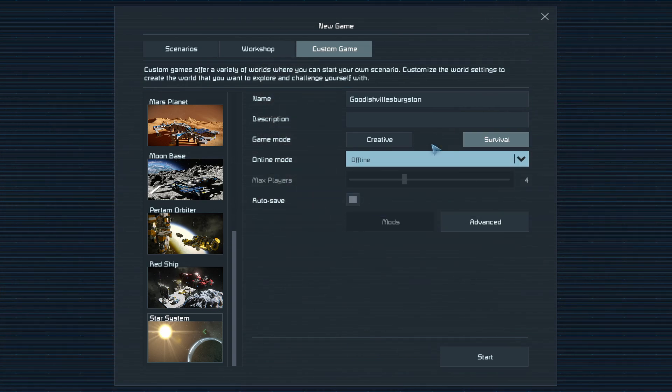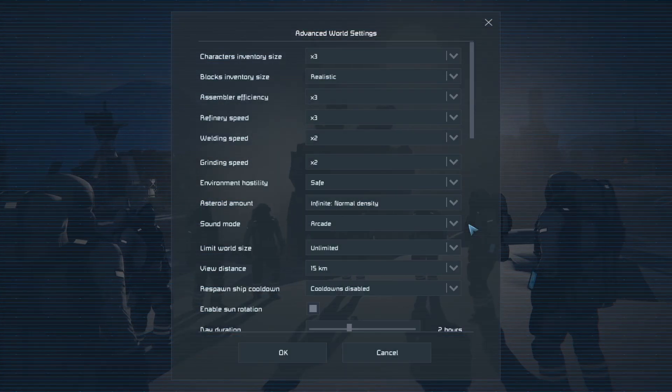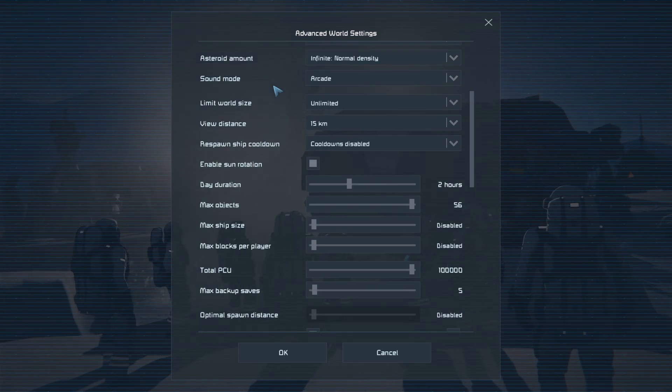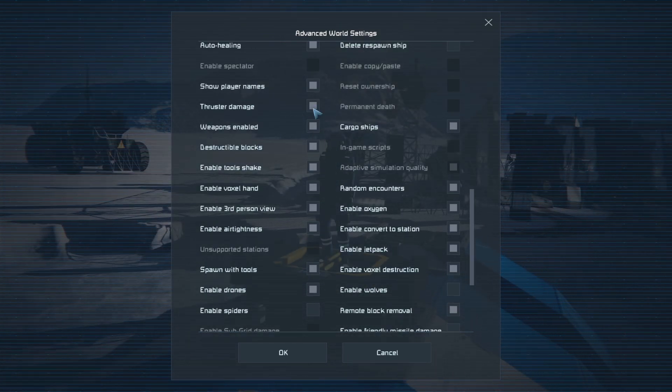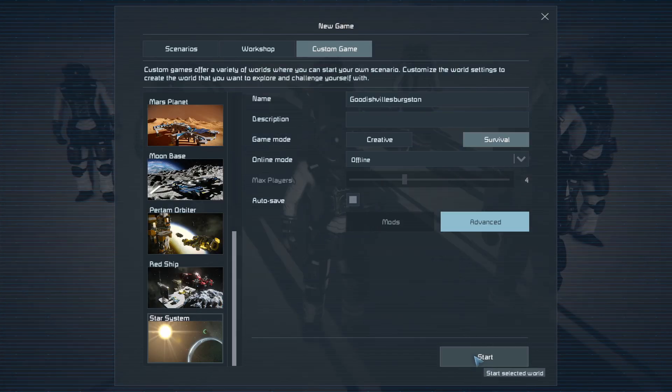So let's just call this 'Goodish Vils Bergston's' - okay cool. We're gonna do survival. I could go into creative, which would give me access to everything - kind of like Minecraft creative mode - but we're gonna do survival offline. I may do public later or maybe even private, not sure yet. Let's enable autosave. Advanced... oh, I didn't even look into this. Cargo ships and game scripts - we're not gonna worry about any of this right now.